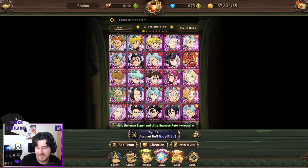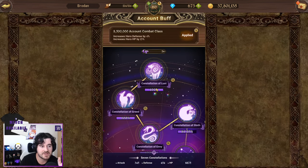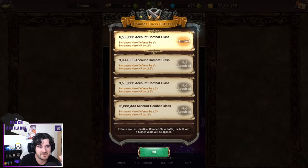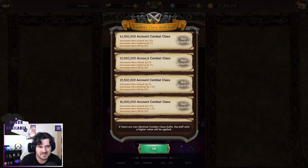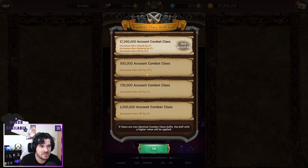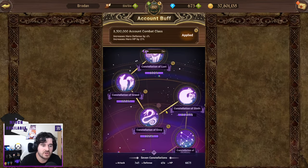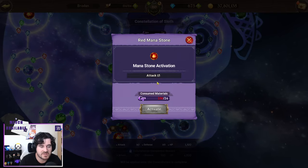So far we've covered doing everything on a day-to-day basis, investing in the right heroes first, and then investing in ultimates and equipment for your entire box. You also want to make sure you're investing your GP. As you level up, you get an increase in buffs due to your account combat class — at 8.5 million I get 4% defense and 13% HP, and at 9 million that goes up further. By also investing in the constellations, it'll also increase your stats — you can auto them or invest in the big main ones first, which are probably the best place to start.